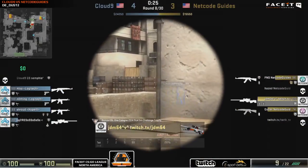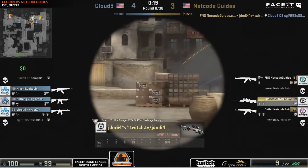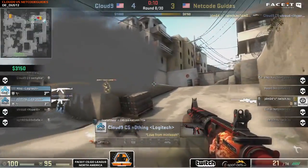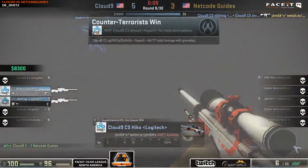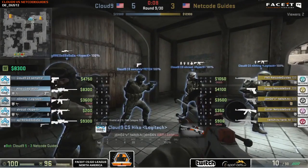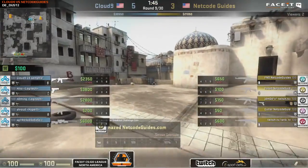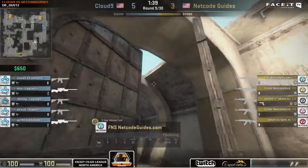Cloud9 look very favorable. Nothing still stalks the long house area on the CT side, keeping it on lock. Netco Guides slow the pace to a crawl trying to find an opening. Cutler runs up to short from long but would have been heard by Nothing, who gave the info to teammates rotating to A. Two picks from Shroud, who gets taken out by JDM64 — it's a 2-on-1. JDM had 11 HP but the AWP, until he gets taken out by Nothing. Cloud9 win with a perfect short setup.